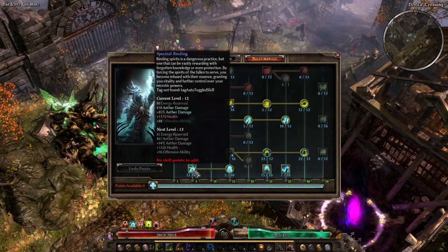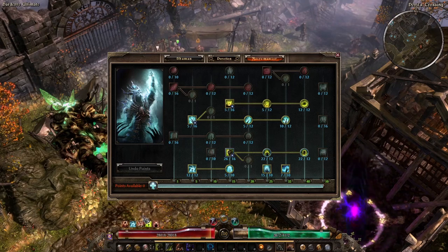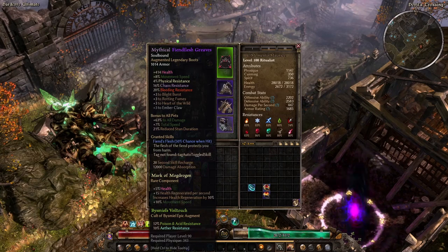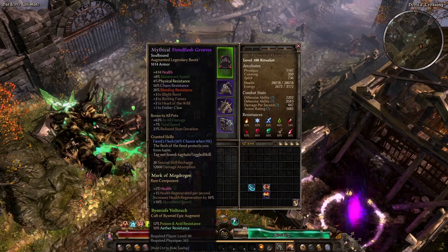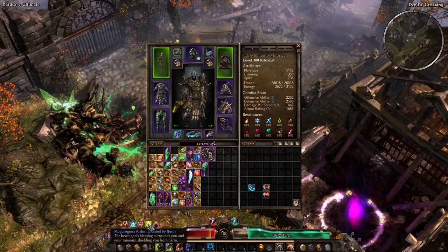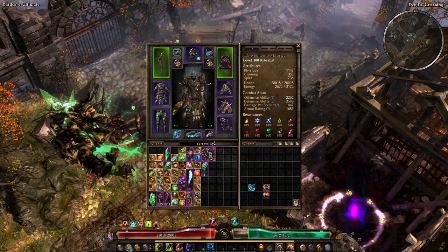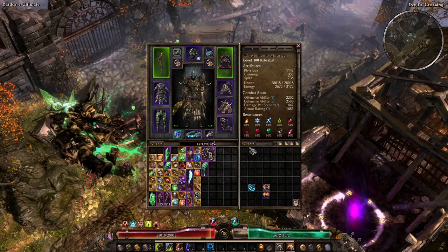Same with any Necromancer buffs — Spectral Binding is just on, didn't have to mess with it. Fiend's Flesh is from my boots. Mogdragon's Arda is from the Relic I have — again, that's a permanent buff, it's an aura, it's just on. So no worrying about that anymore.